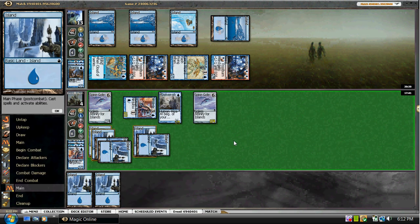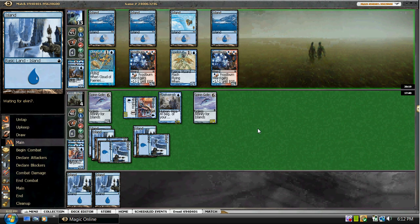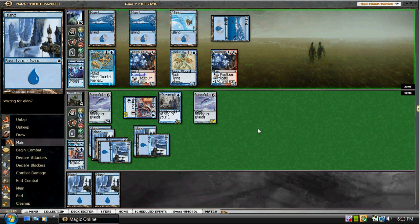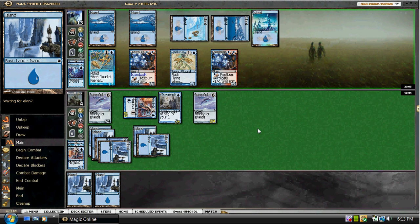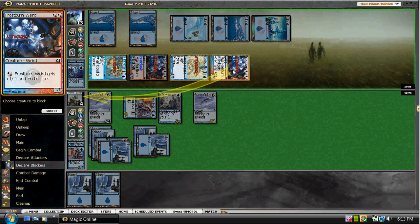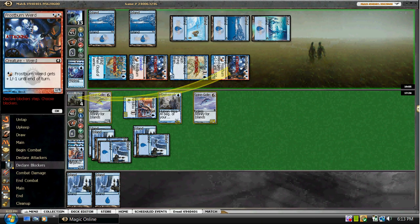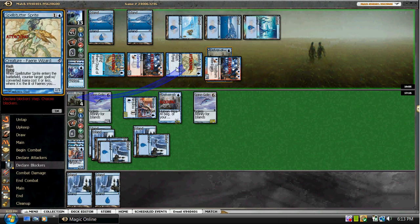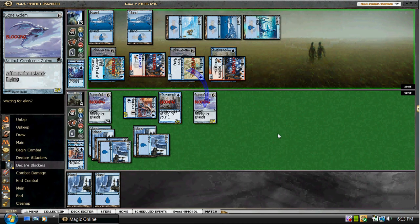So we're going to mask the fact that we have Spire Golem. We have to go for it — he may counter it. He doesn't have lands — I don't know what he's sitting on. Piracy Charm on his own guy to get Island Walk! Well, that's going to just beat me. We have to block this and block both of these. He's still going to try and pump, but maybe this makes him think he shouldn't — but he's going to. Good game.